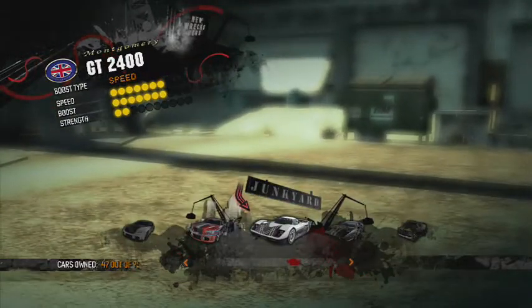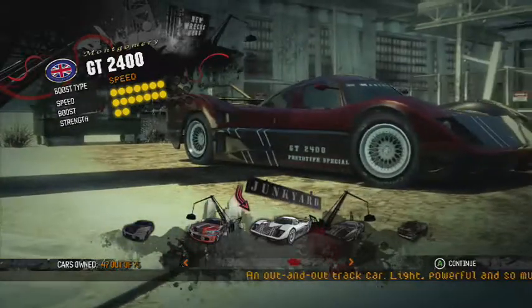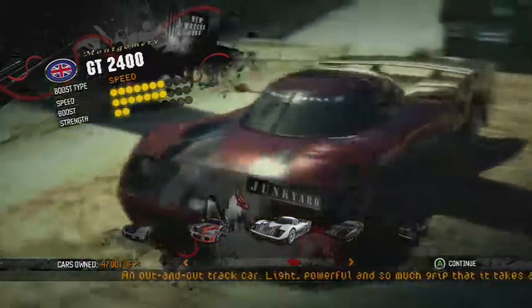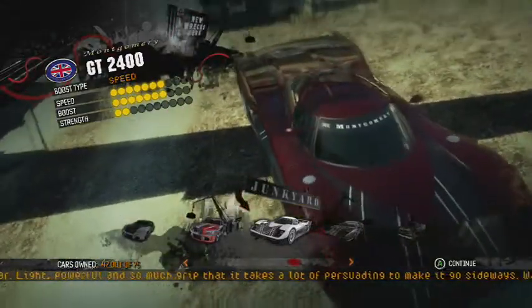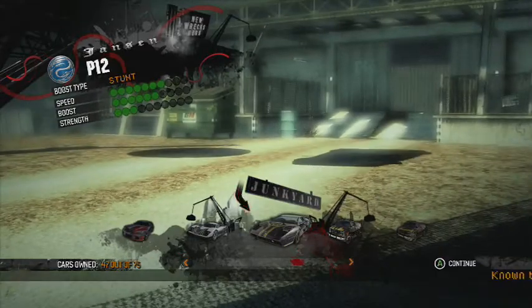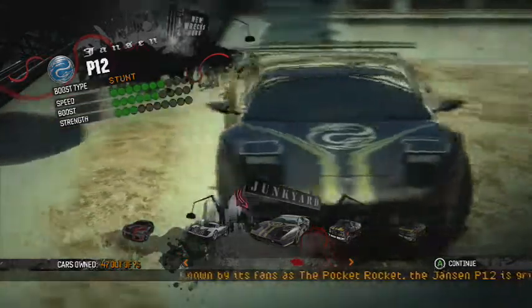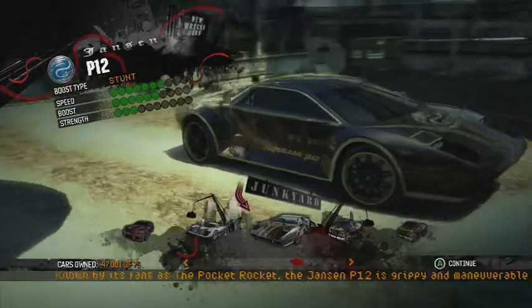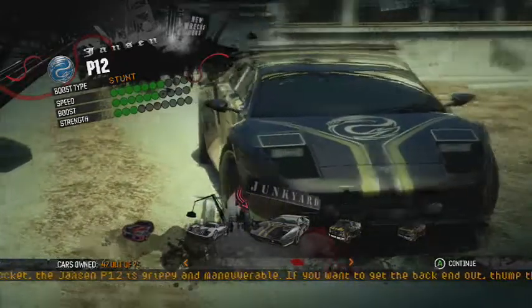Now we have the GT 2400 — this is like a Formula One car. Then we have the P12. I don't know how to pronounce the company name, but I'll call it the Lamborghini P12 even though there's no such thing, because it's based off a Lambo.